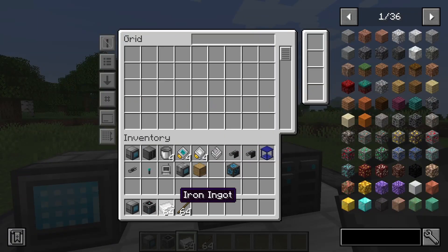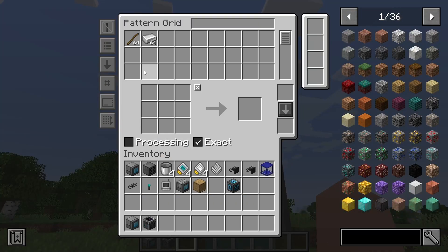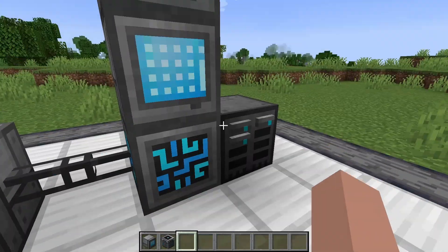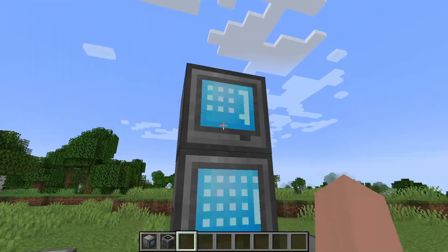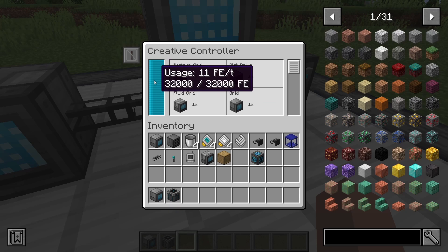Let's put some stuff in our storage. Let's say we wanted to make an iron pickaxe — we need to get a pattern grid. It has the same storage since it's connected to the same controller. You can also see how much FE these are all taking; the total is right here, so it's just 11 FE per tick.